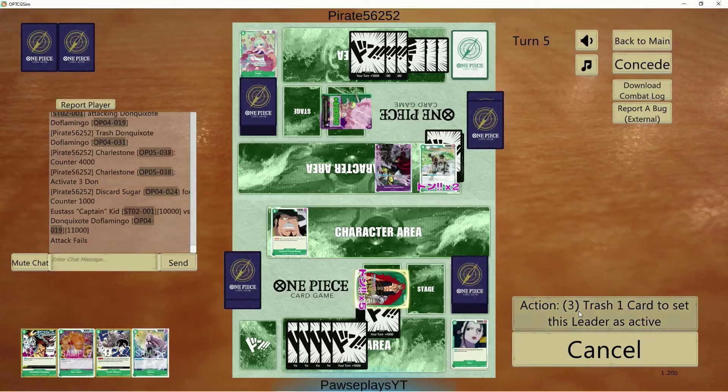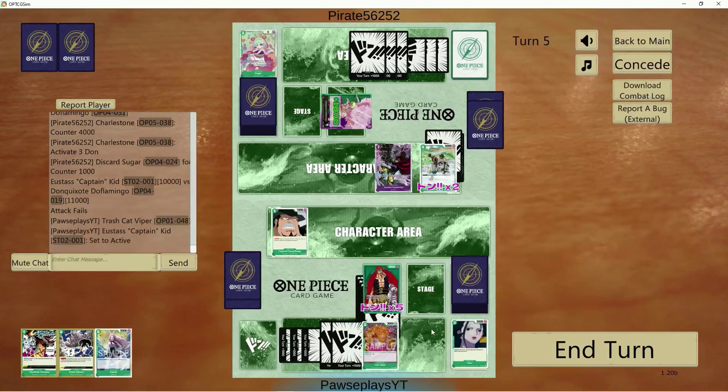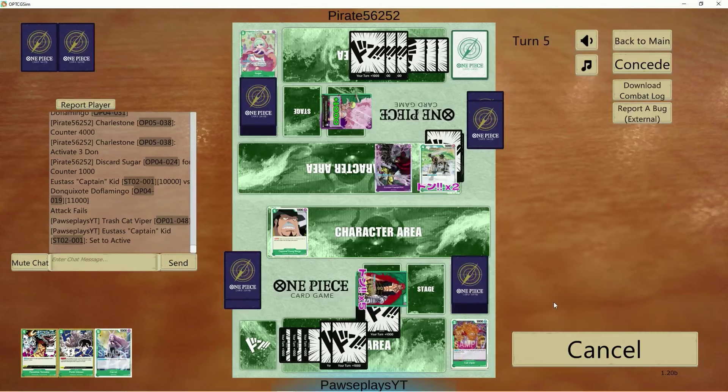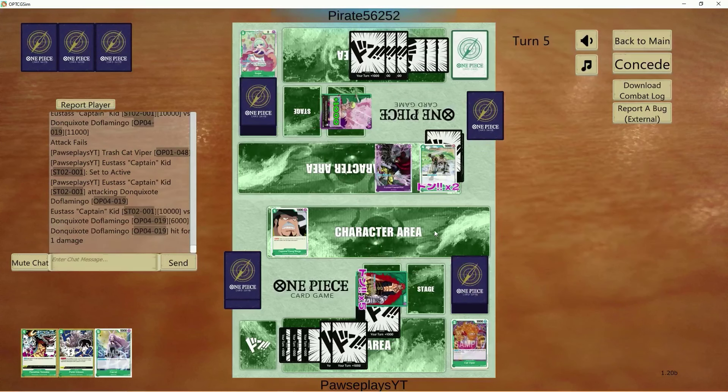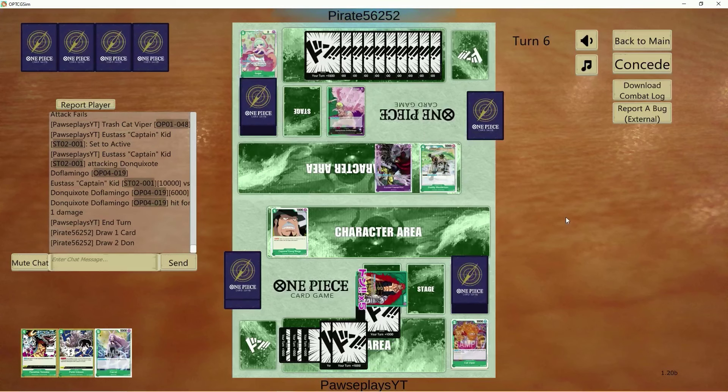Charleston and a Sugar — fair enough. Get rid of Cat Viper and go 10k again at face. On the following turn, we'll have to attack with Kid first to give his leader a boost. When he does, we can just go Punk Gibson and rest the Masterson. We should be okay.